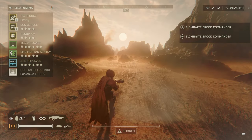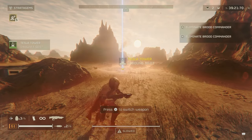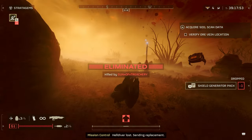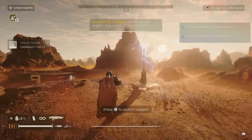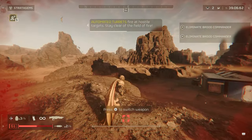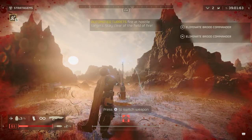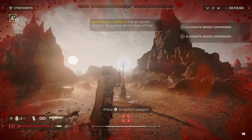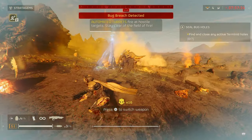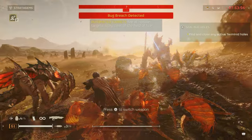This armor actually highlights the tesla tower — that thing is insane. Before, it takes one hit from the tesla tower to kill you (two if you have a shield). When I was testing it out with the armor, it actually takes five shocks directly from the tesla tower. When there's enemies around, it won't target you as much, so it's insane in that regard. I really feel like the stock for the tesla tower is going to go up. It's very useful if your whole team runs the armor set.